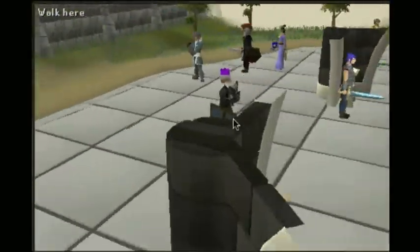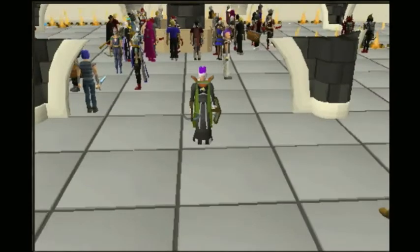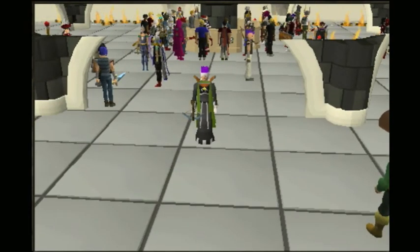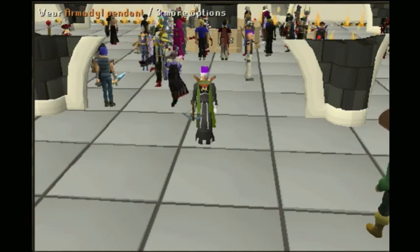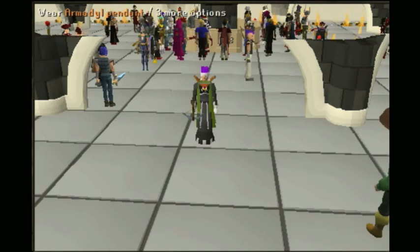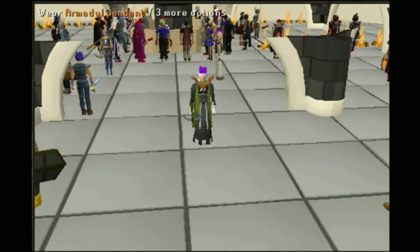This is how I got to 99 range. Let's do a recap. From 1 to 20, I did cows and stuff — it really doesn't matter. And then from there on I did rock crabs, pretty much all the way to 60. And then from 60 to 70 I PC'd back when you could. If you can't, just train at the rock crabs or the experiments all the way to 70.